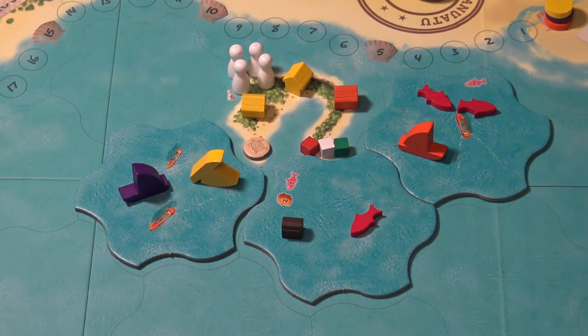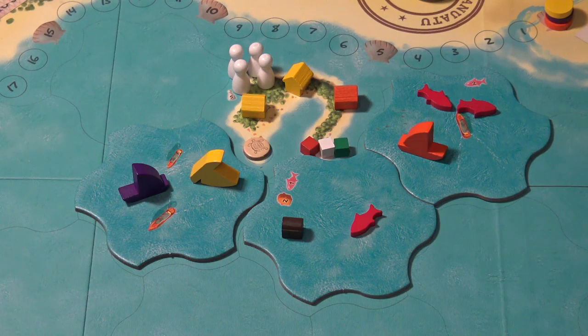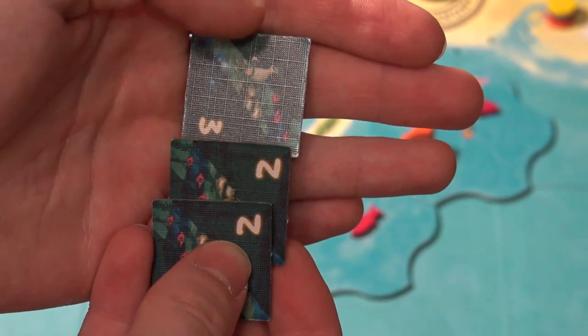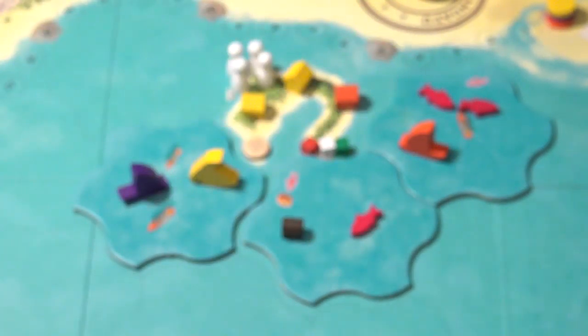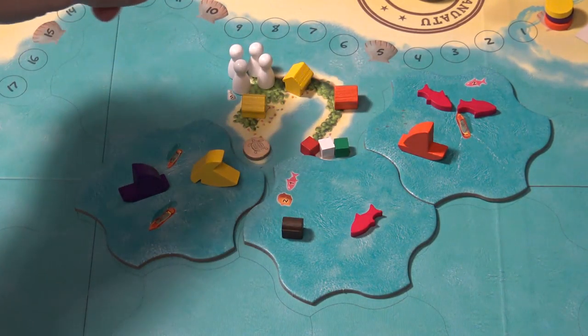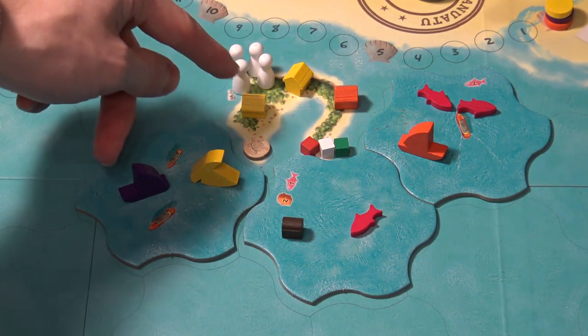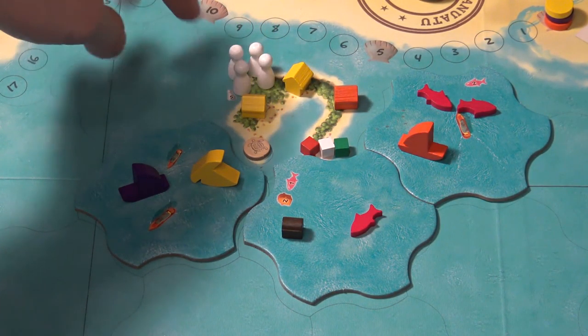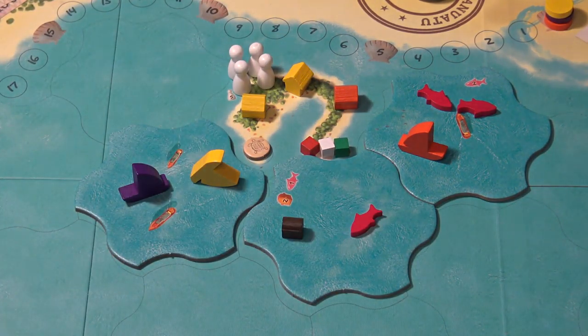There are more characters, and the scoring works like this: first you get three extra points when you have the first player token at the end of the game. You also get points based on how much money you have — for every three vatos you get one point. You also get points for the treasure tiles: sum them and double them — that's how many points you get, so for example seven times two gives 14 points. The main scoring comes from houses and tourists: each tourist gives each of your houses two points. So with two houses and four tourists, each tourist gives eight points per house — that's 16 total from that island. Add up all islands and whoever has the most points wins.